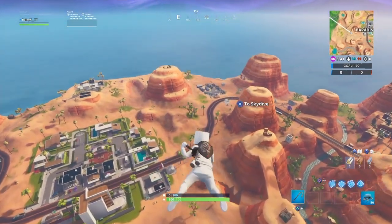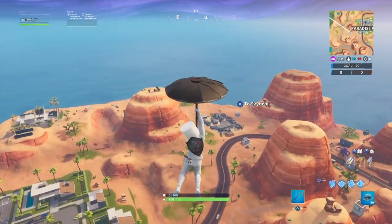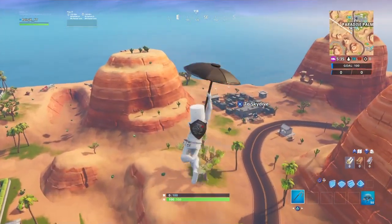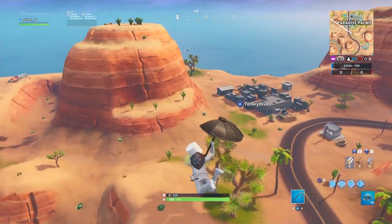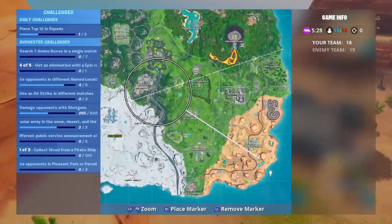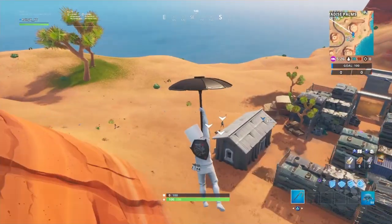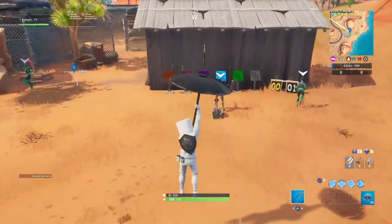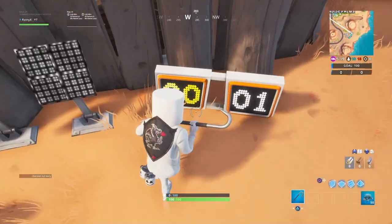Fortbyte number 28 will be located at a junkyard near the desert, so you'll need to go to the desert to get it. It's a puzzle you need to go and solve. Also, when you get this Fortbyte it's very easy — on the map it's located right here, so make sure you come to this location on the map.